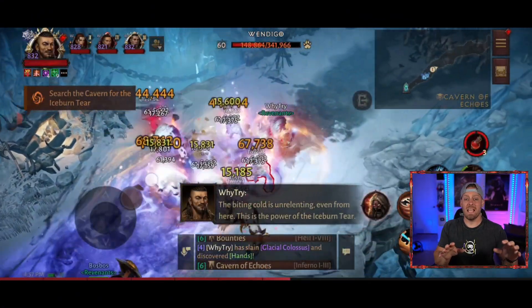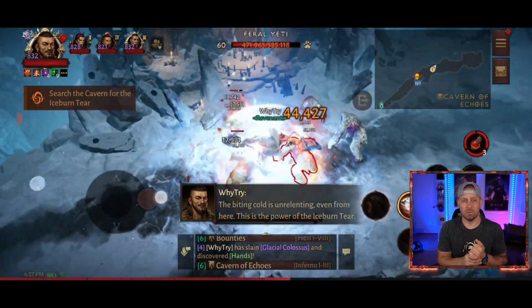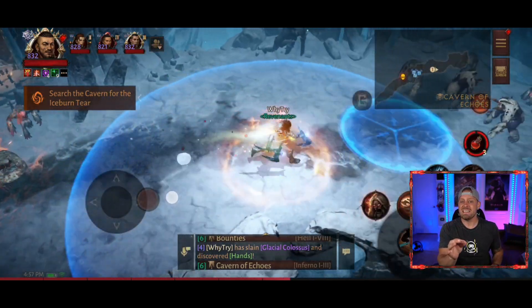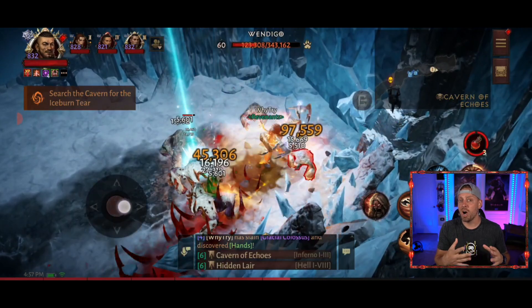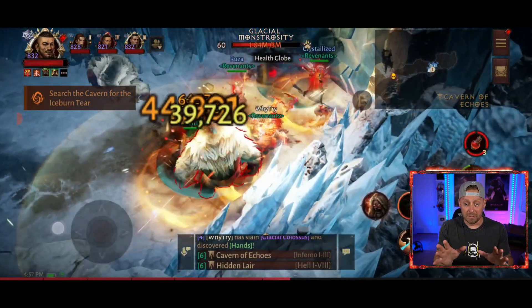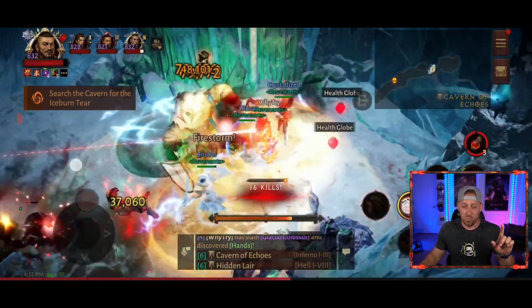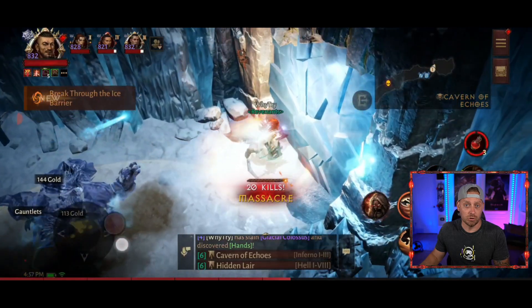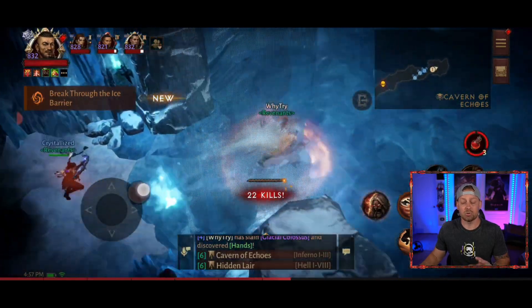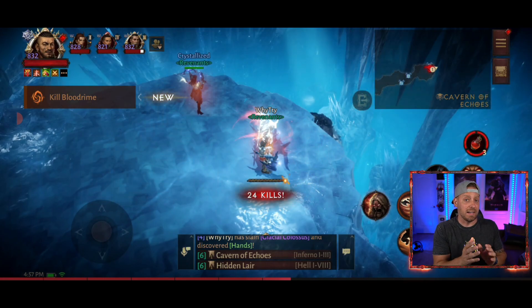Today I'm introducing a brand new Leapfrog Barbarian build inside of Diablo Immortal. It's similar to the Inferno build shared about two weeks ago, but it has implemented Leap with a couple of new pieces of gear. This build is going to increase your mobility inside of the game as well as a ton of damage that you can drop while running through. It's extremely impressive.